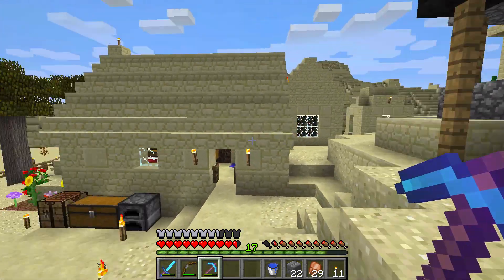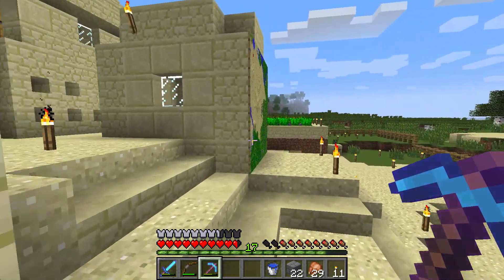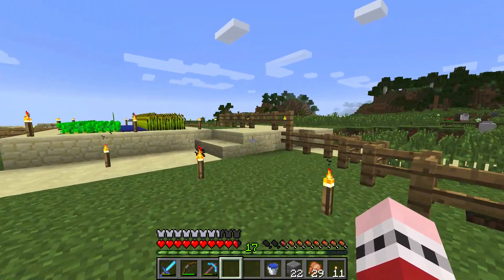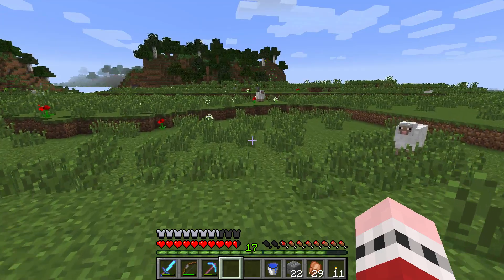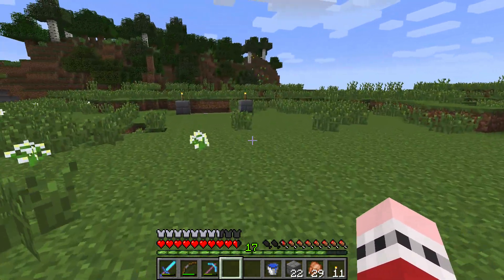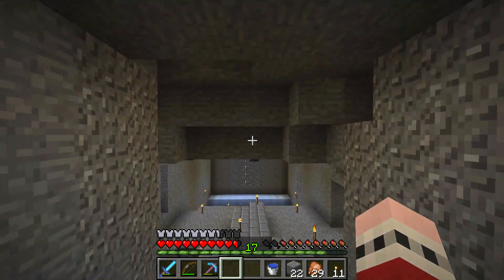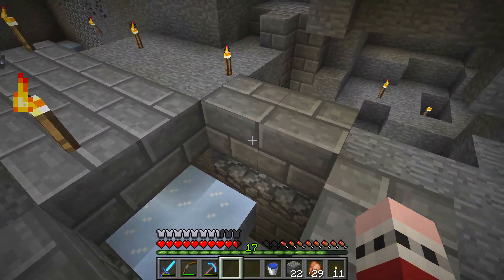About the only thing wrong with the blaze farm at the moment is that I don't have any harm potions, so I still have to punch everything by hand — but we're about to change that. Over here I have to build a path so it doesn't look quite so untouched and wild. Down here is a spider spawner, and we're in the process of building a spider trap.